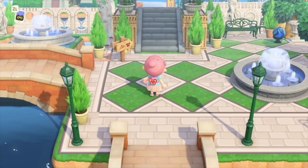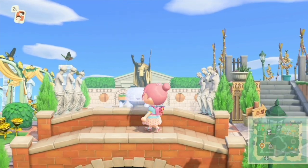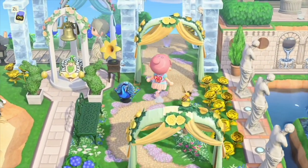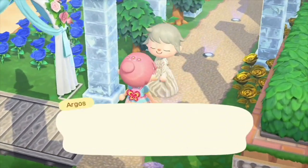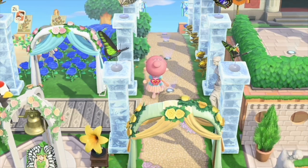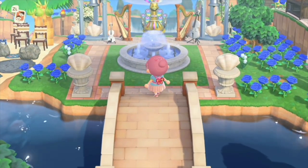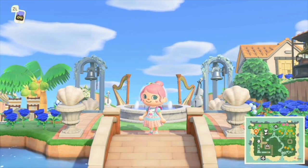I am so excited to share this island with you because it is very European and it has so many beautiful areas to look at. Just look at those beautiful fountains and the statues. Heading under the wedding arch, we have a beautiful fairy garden with peacocks and I love the frozen pillars. Here's Argos — isn't he so darling? This pebble walkway is very well done and I love how she has used the floor lights to light the way. Down here we have the beautiful fountain with the harps and the musical instruments — it's so elegant and pretty.